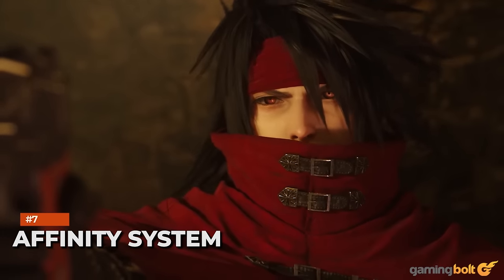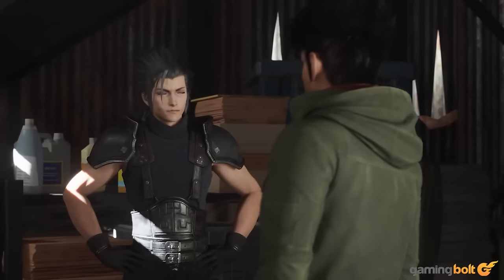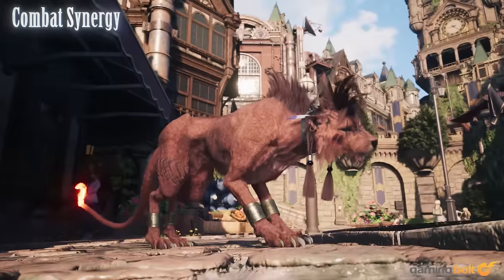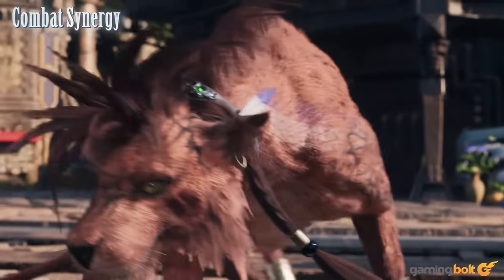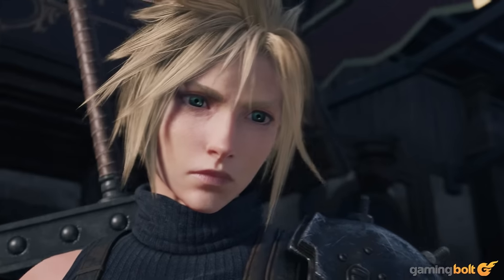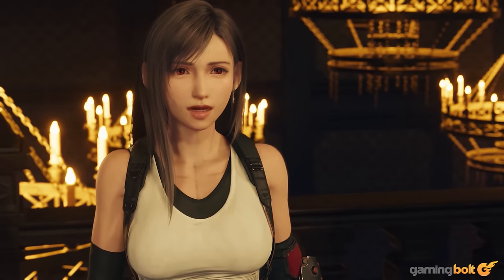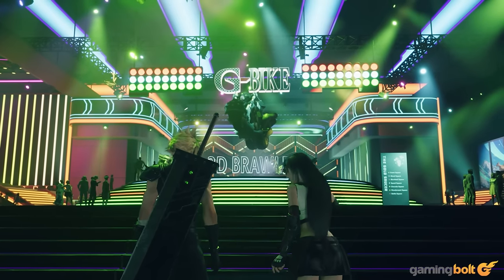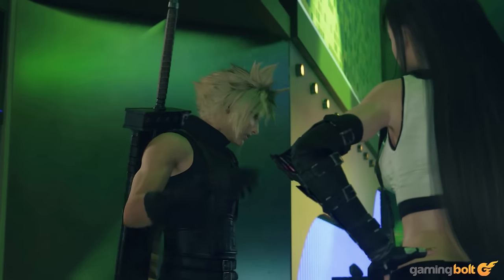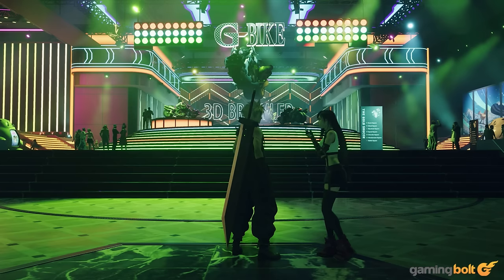Affinity System: The bonds between key characters were a big part of the original Final Fantasy VII, and Rebirth will feature an affinity system that determines Cloud's bond with each individual character. From engaging in special activities with characters to picking the right dialogue choices, there will be several ways to strengthen Cloud's bonds. How far you advance with each character will determine who accompanies Cloud during a special sequence at the Gold Saucer. Additional characters not available in that scene in the original have also been added in Rebirth.